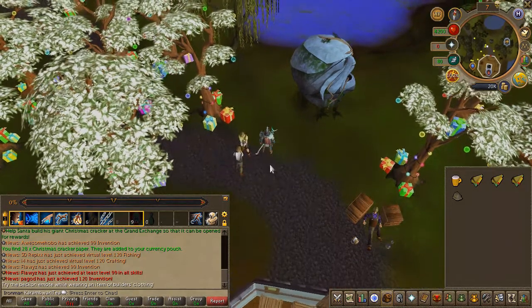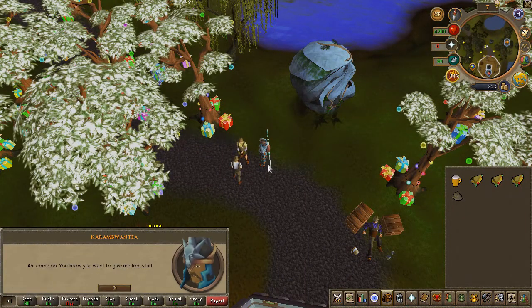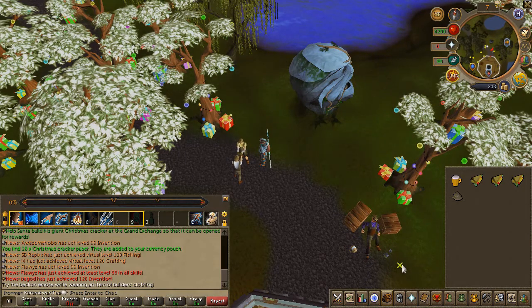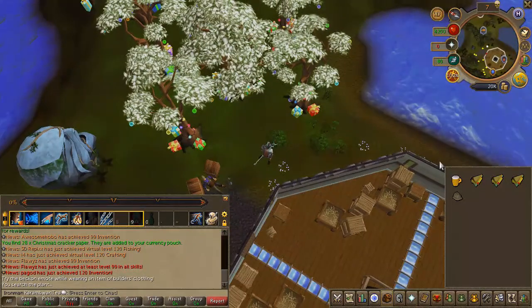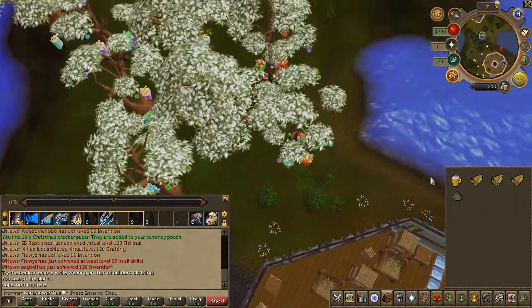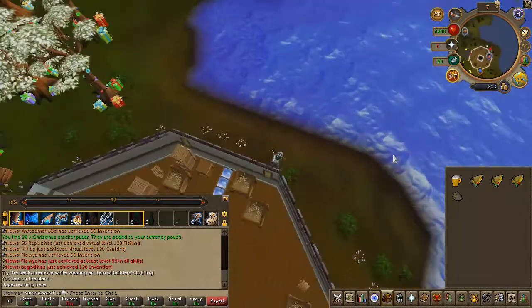Next, speak to Gummy, who is literally right beside you. You will now have to find an extra pair of trousers that were washed away during a storm. You can find them in some bushes on the southeastern side of the tower. I'm not completely sure if we will have this same bush to search, but you should find it.